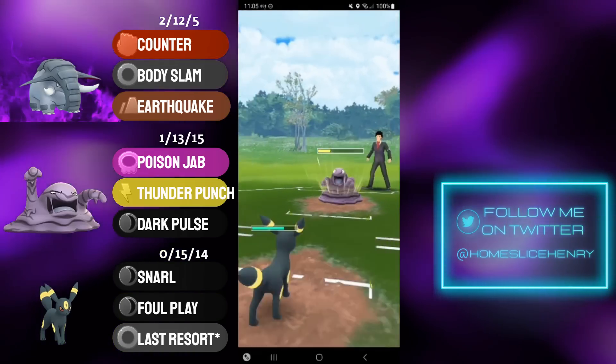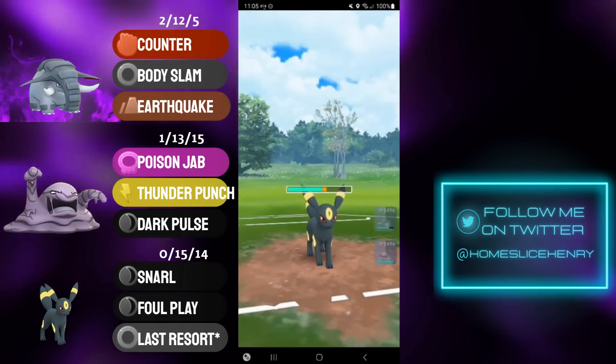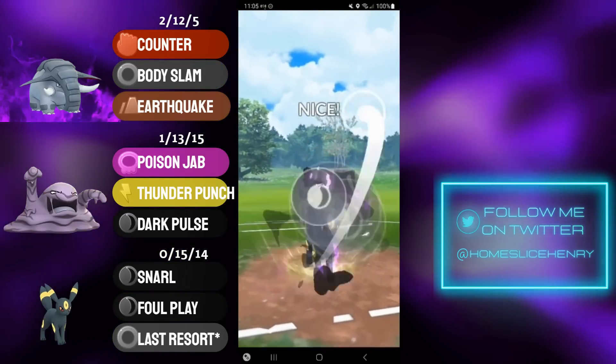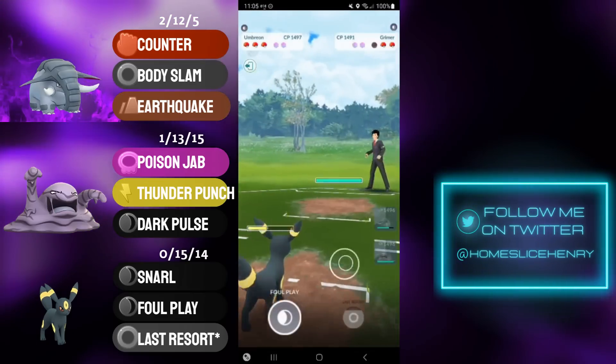Now I'm going to absorb their energy onto my Umbreon. Umbreon is a beast in this meta — it functions very well on this team as a 3rd, 4th, and sometimes even 5th shield, just with its ability to tank charge move after charge move. On top of that, it's really nice to have a hard check to a Kofagrigus safe switch. I'm farming up quite a bit here, going for the Foul Play, and Foul Play will be lethal.